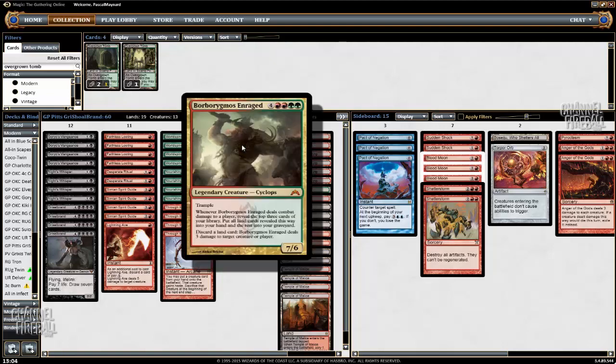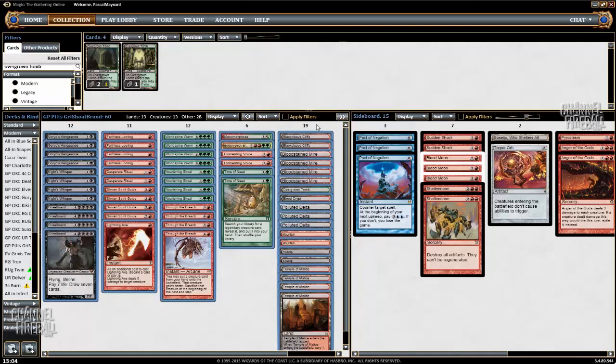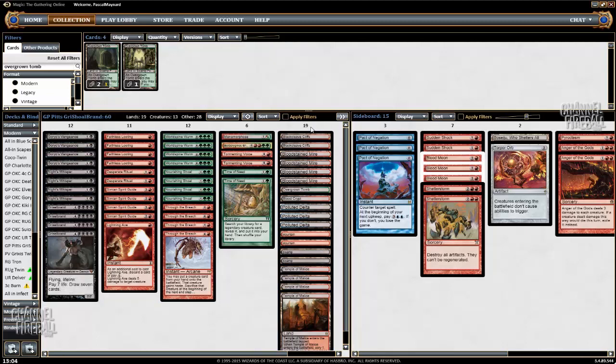Also I cut 1 Borburgmos because I really felt like the second one was not needed. In most cases I was able to just put World Spine Worm into play with Through the Breach and then kill my opponent, so Borburgmos was not needed.